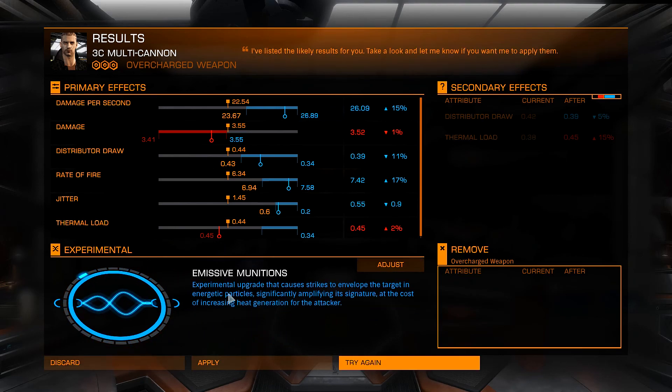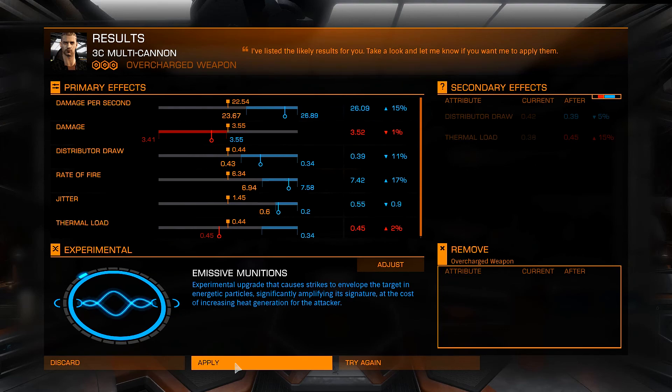Emissive Munitions — what is this? It's an experimental upgrade that causes strikes to envelop the target in energetic particles, significantly amplifying its signature at the cost of increasing heat generation for the attacker. I'm not really sure what the practical effect of that is. It amplifies the target's signature — guys, let me know what the benefit of this is down in the comments. We're also going to test this out in the next video.